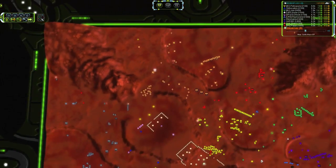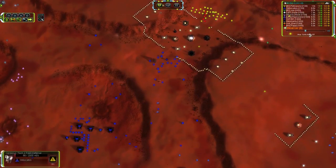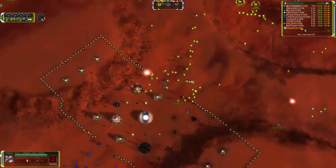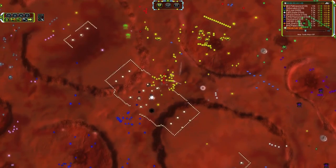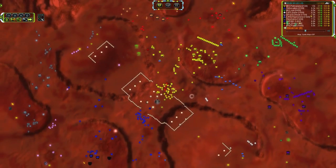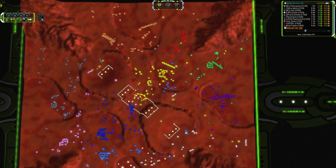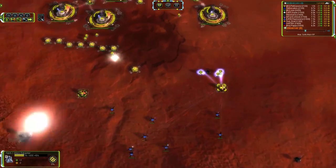That T2 upgrade going down on the ACU should let him turtle up fairly well right there and support himself. Two T1 bombers headed across — everybody loves bombers, especially Ramorand. That's the second and third total this game, and that is going to be devastating if it actually hits anything. As we all know, Auroras are pitifully weak HP-wise, and they will go down in a heartbeat to a couple of T1 bombers.